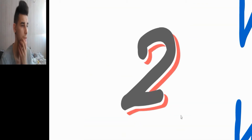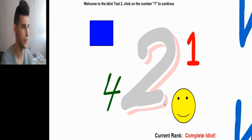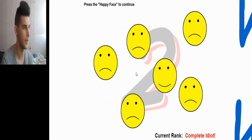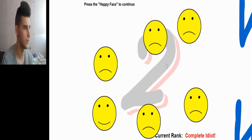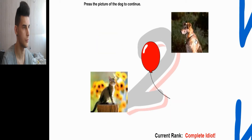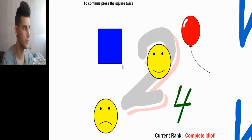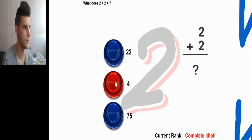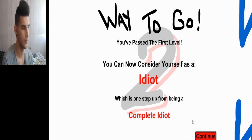This is the Idiot Test 2. I'm going to complete this one — maybe it's just as easy as the other one, or maybe a little bit harder. Let's try this one. Welcome to the Idiot Test 2. Click on number 1 to continue. Click on number 4. Click your rectangle. Press a button. Happy face to continue. Sad face to continue. Another sad face. Picture of a dog. The circle to continue. Press the square twice: one, two. What is this? A happy face. Two plus two equals four. Way to go, you passed the first level — you cannot consider yourself as an idiot.